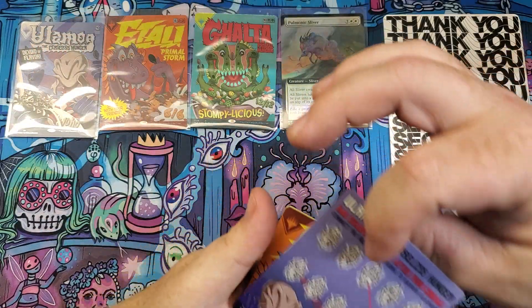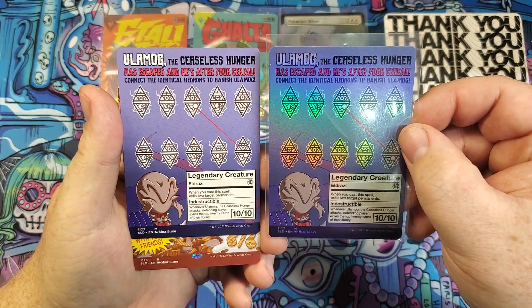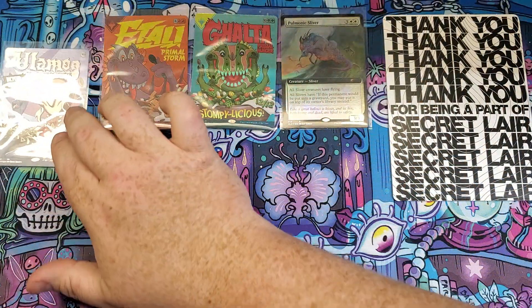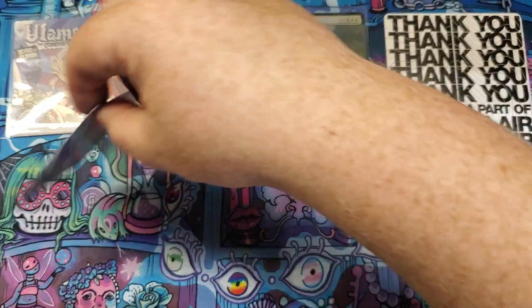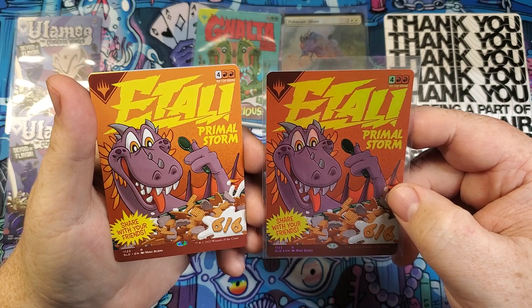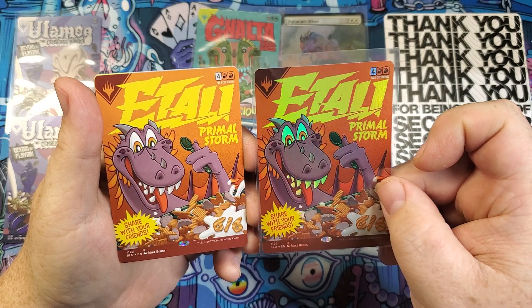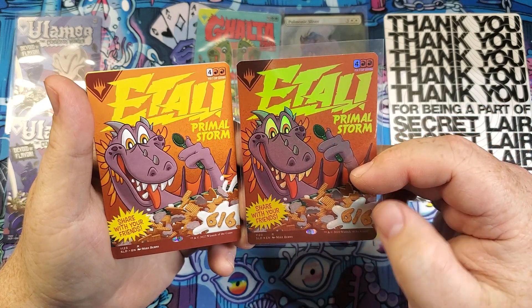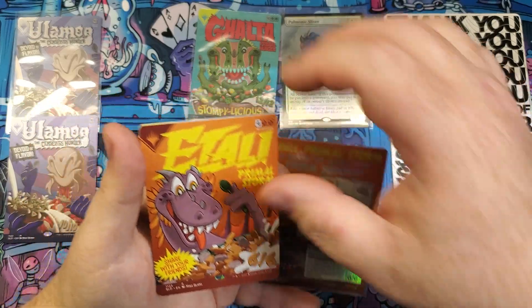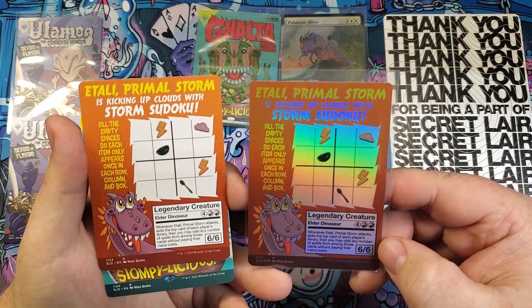We'll flip that over — I'm assuming it's the same as the foiled version. Yep, they are exactly the same, just foiled. How about the Italian? Yep, they have the mana up there and it does say 'per one cup serving' — that's pretty neat. You have your six-six in the cereal. Very cool, same printing on the back.